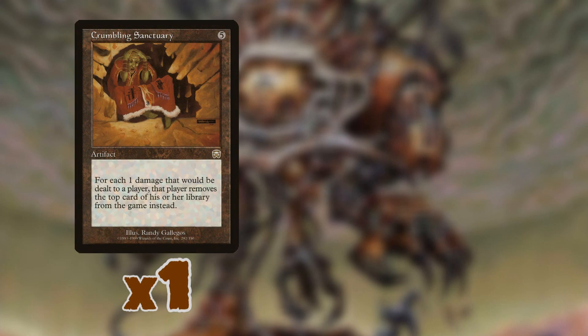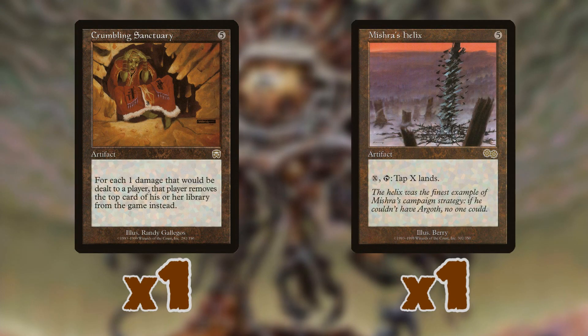The deck also ran one copy of Crumbling Sanctuary and one copy of Mishra's Helix. Crumbling Sanctuary can save you from dying by effectively tripling your life total. Mishra's Helix lets you lock your opponent out of the game — with so much mana from your rocks, you can tap down all of your opponent's lands at the beginning of their upkeep and they can do nothing. With Tinker, one copy of each is enough since you can fetch them whenever needed.